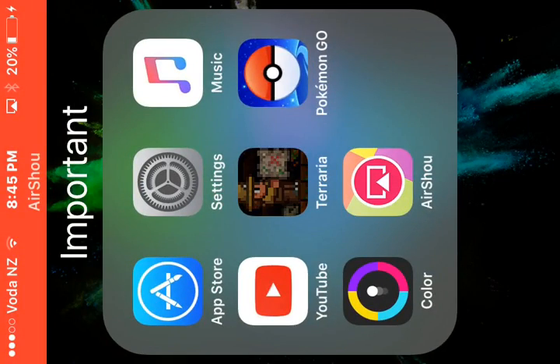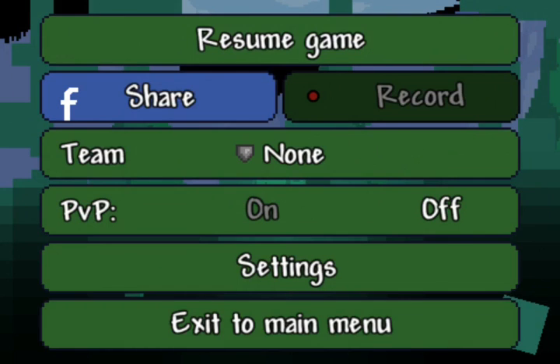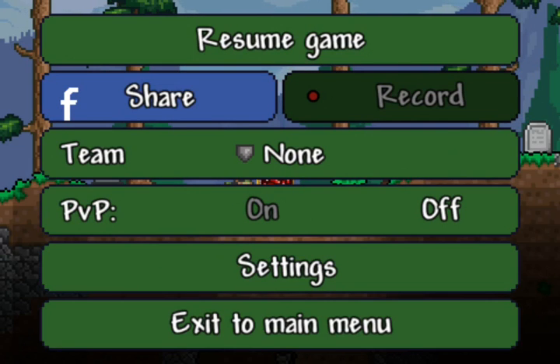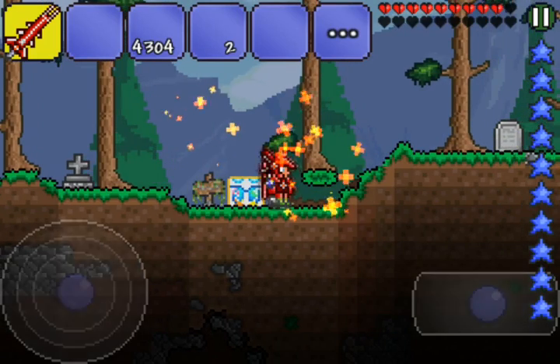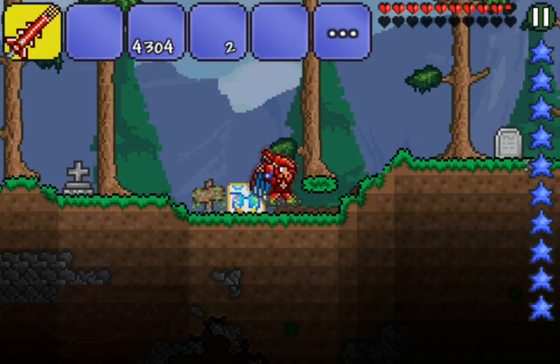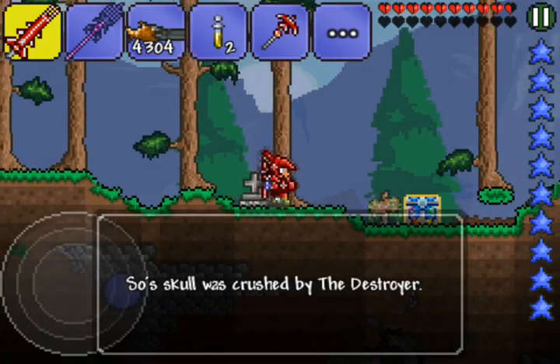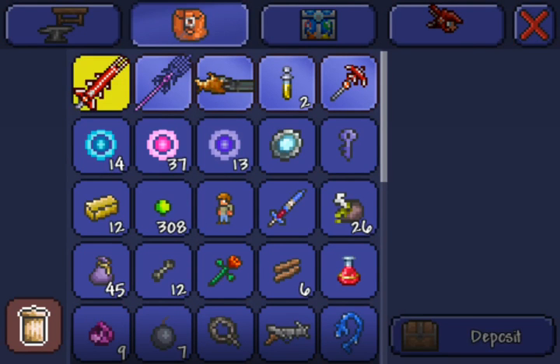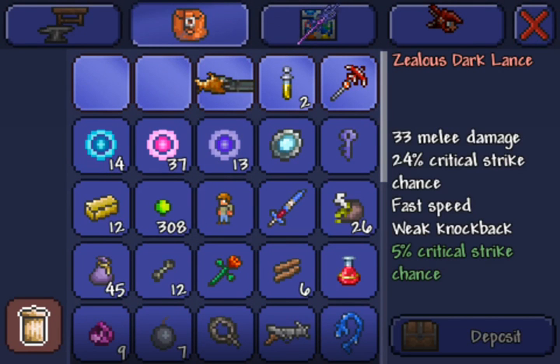Hello everyone, my name is SugarlessObject and today I'm going to give you a quick and easy duplication glitch that you can use. So basically you need a chest and then you put the items that you want to duplicate in the chest.